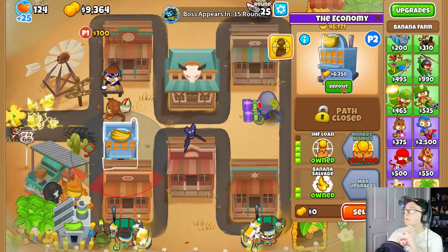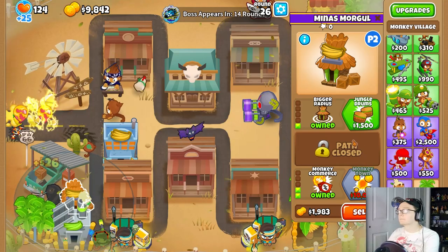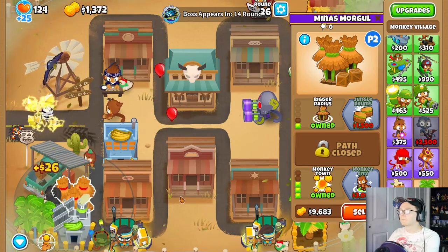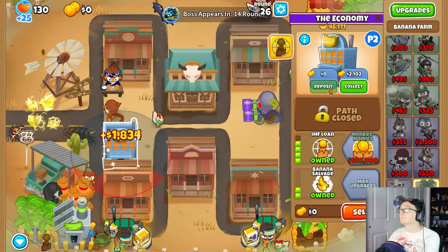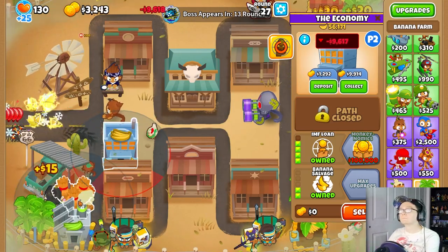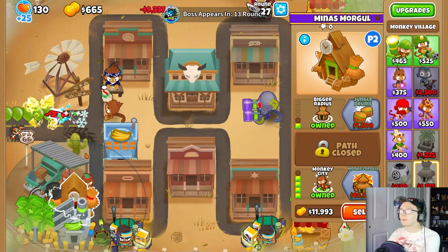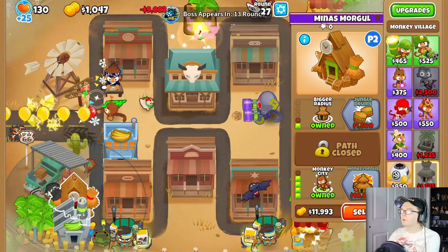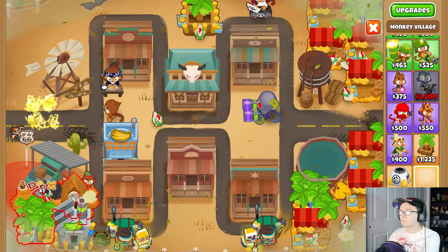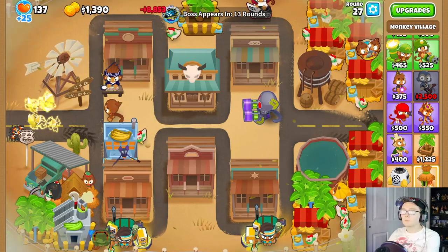Let me collect. Oh, it auto-collected. Okay. That doesn't hit it — dammit. I wanted to actually reach this one, so I need to increase the range of this village. Can we clear this? Of course it's not debris. Great. It means I'll need an engineer to increase the range.